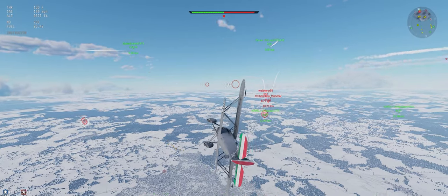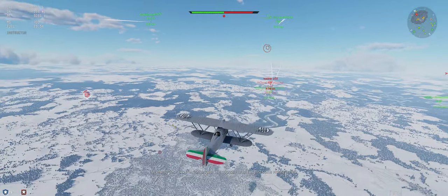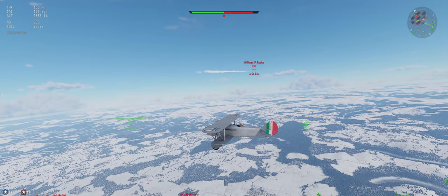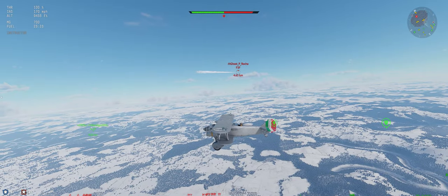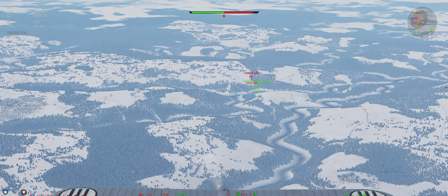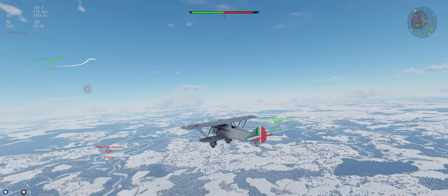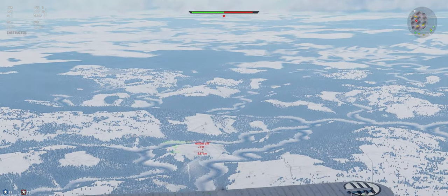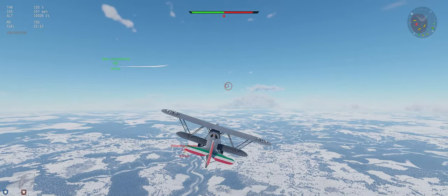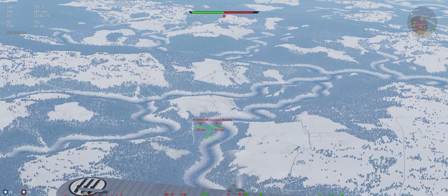The F3F and P36 decided to give up their energy, so I'm going to head their direction and see if we can take advantage of them being low. They're way too close to their airfield unfortunately. The F3F is grabbing some altitude. If our Stuka can keep them busy long enough and away from their airfield, he'd put us in a really good position to come help him out and take out two planes we need out of the game.